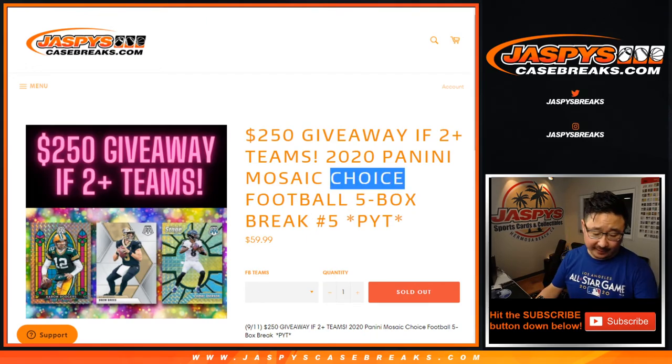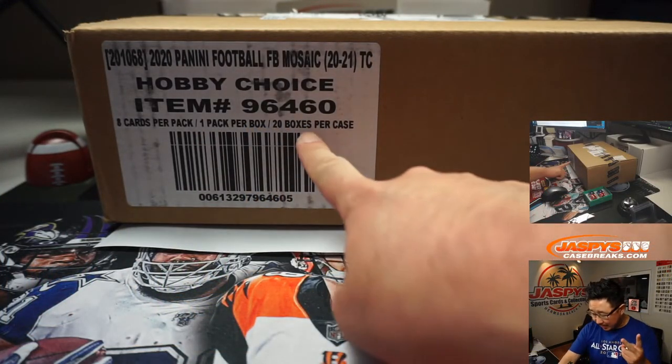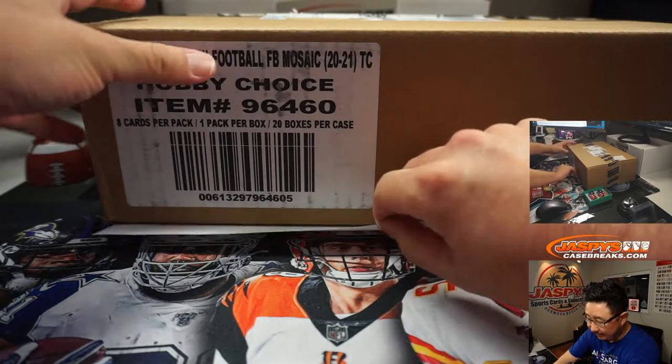Five box picker team five from a fresh case. There are 20 boxes in a case — one, two, five, ten, fifteen, twenty. That was one case and so break five is a fresh case.